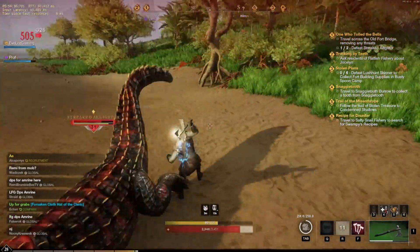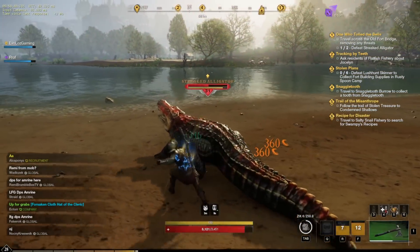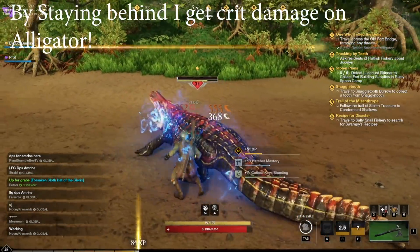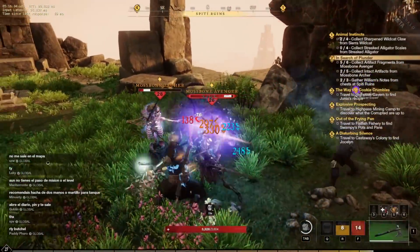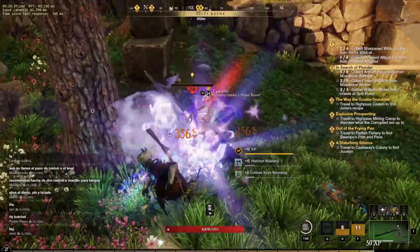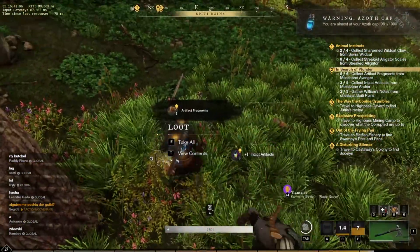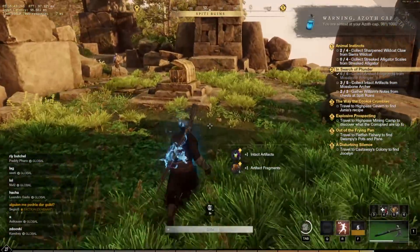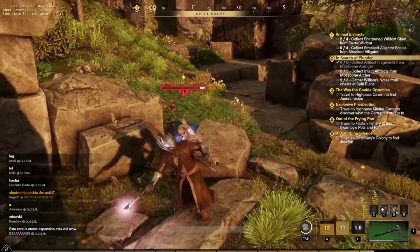Before getting into the weapons, I wanted to briefly cover attribute points. Once you hit level 60, you're going to have 180 attribute points to spend, but you can expect to get at least as many again from gear, which is why getting the right gear plays such a huge part in the effectiveness of your build. It's also worth mentioning that all of the attributes have a soft cap of 300. Beyond that, the extra points only make a very small difference and there are no further perks to be gained, so generally once you hit 300, that's the point you'll want to stop.